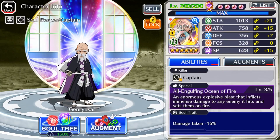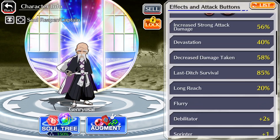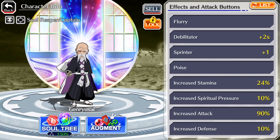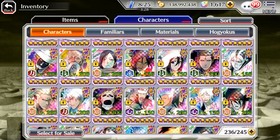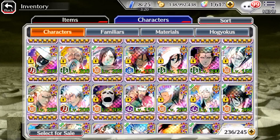Let's find Shyamomoto. Shyamomoto's a good PvP character. He's a little outdated but he still cleans up pretty good — he's lasted about a year or two. He's got a captain killer so he's good for PvP, and a damage reduction soul trait of 16%. He's got 1,013 stamina, 758 attack, 356 defense, 328 focus, 628 SP. Skills include devastation, long reach, flurry, debilitate plus 2 seconds, sprinter plus 1, and poise. He's a pretty good unit — I would recommend link slotting him 10/10/10 with full damage reduction links and max attack.